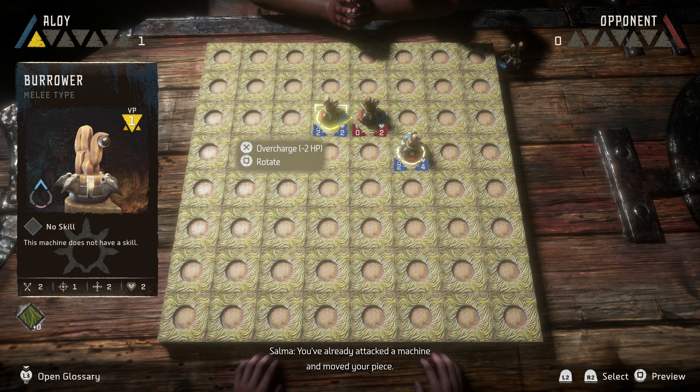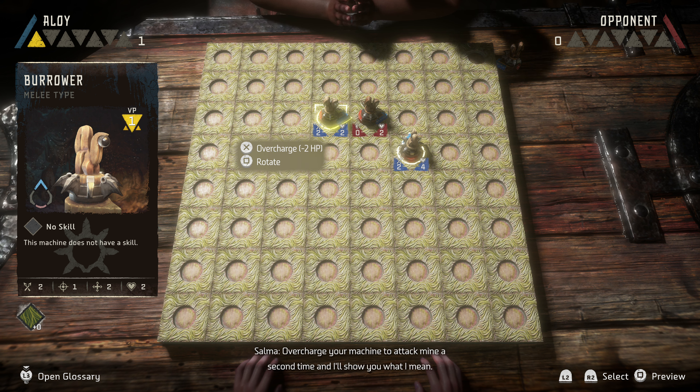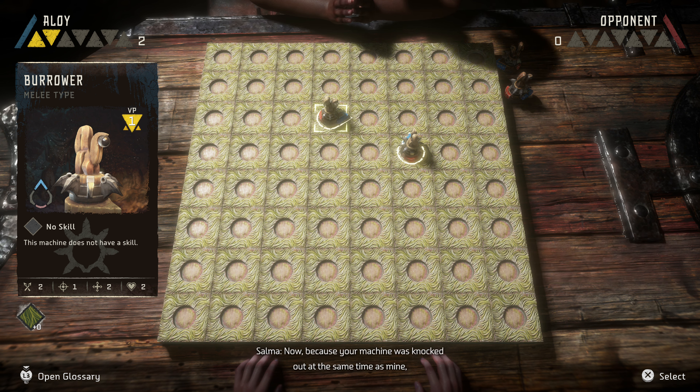Your machine attacked mine, but hasn't moved yet. Go ahead and move downwards towards my remaining piece. You've already attacked a machine and moved your piece, but if you overcharge your machine, you can attack a second time. And by the look of your machine's health, you'd be sacrificing your piece to defeat mine. But sometimes that can be a good thing. Overcharge your machine to attack mine.